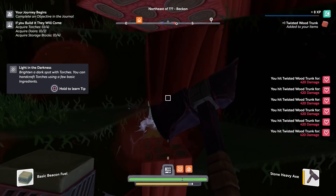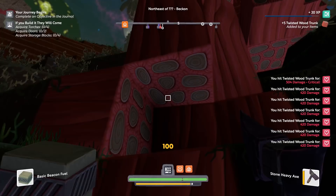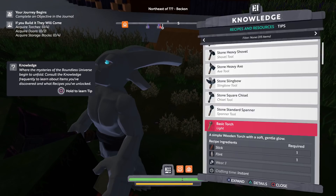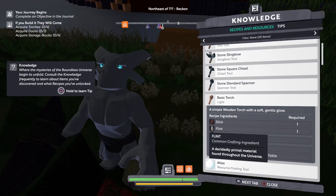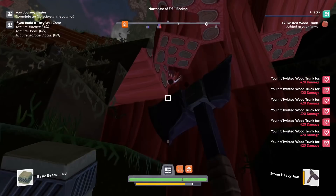The game says to let in the darkness and brighten a dark spot with torches. You can handcraft torches using a few basic materials. I know, I've dug a lot and I haven't found any flint. So is it from gravel? I noticed there is a knowledge option where maybe I can find out about it. It says flint is a common crafting unit, a primal material found throughout the universe. That doesn't really help — it doesn't give any information to act on besides the fact that you find a lot of it. But if I find a lot of it, then why don't I have any?